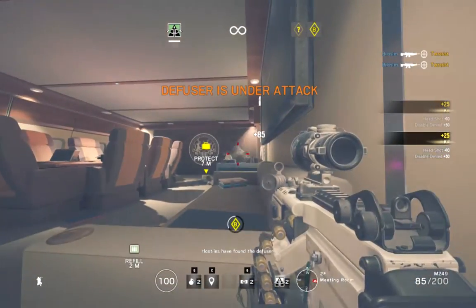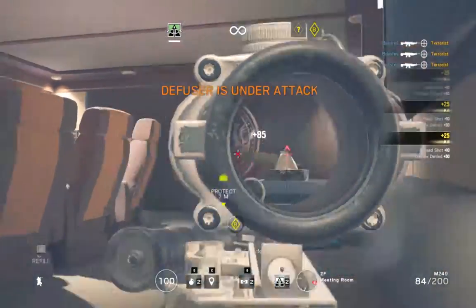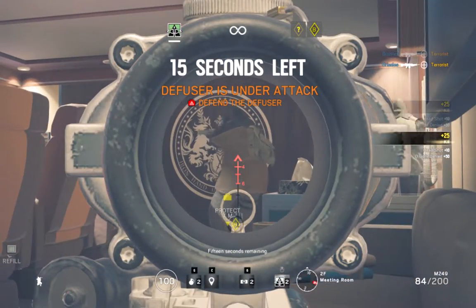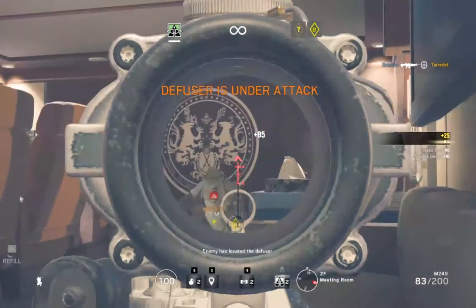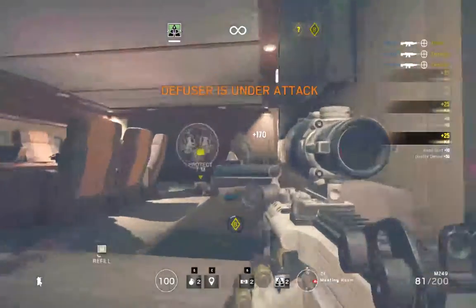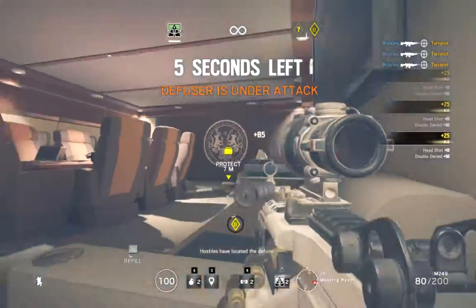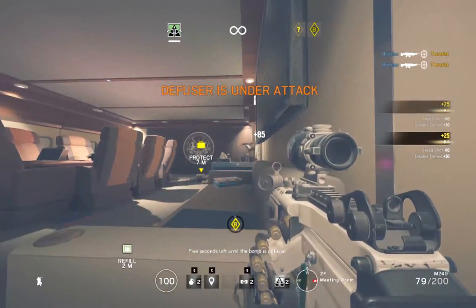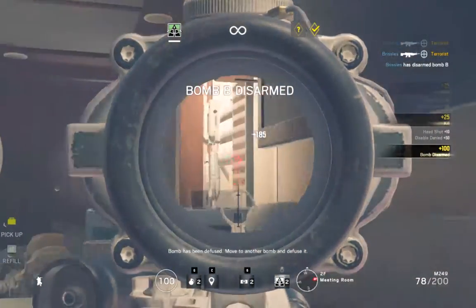Hostiles have found the defuser. 15 seconds remaining. Enemy has located the defuser. Hostiles have located the defuser. Five seconds left until the bomb is defused. The bomb has been defused — move to another bomb and defuse it.